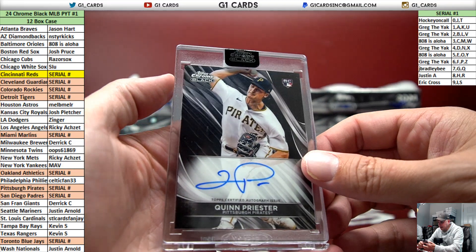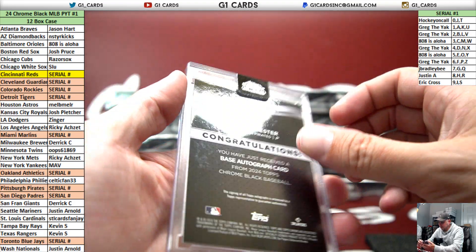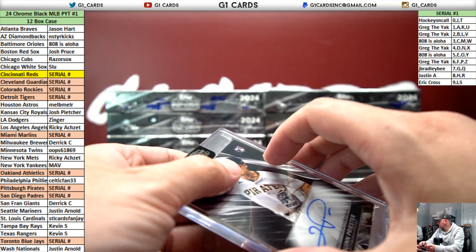Quinn Priester for the Pirates. No set number — goes to the P spot. That is the six grig.